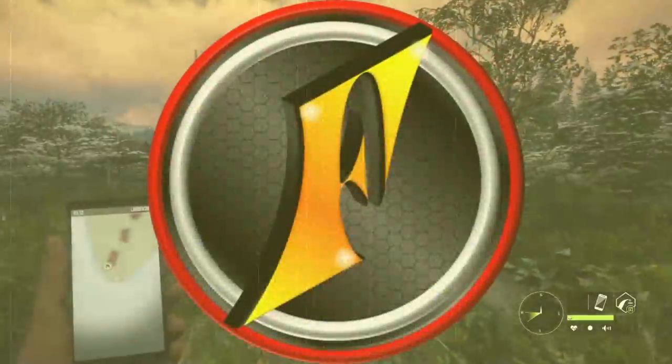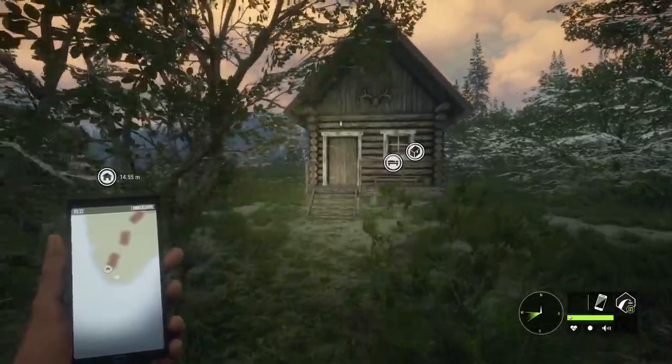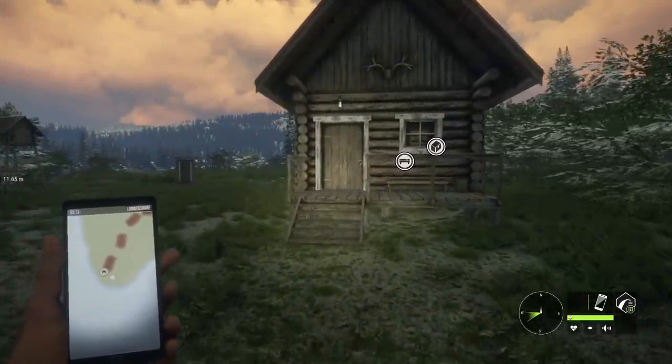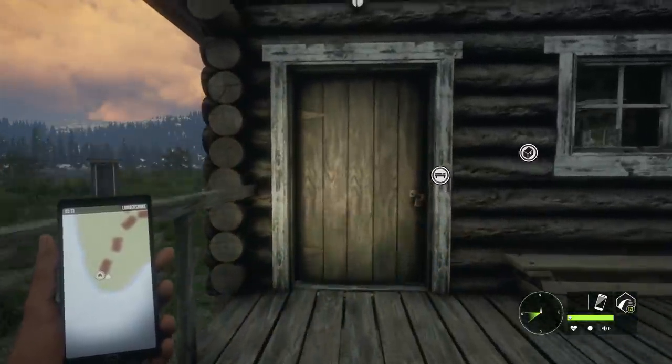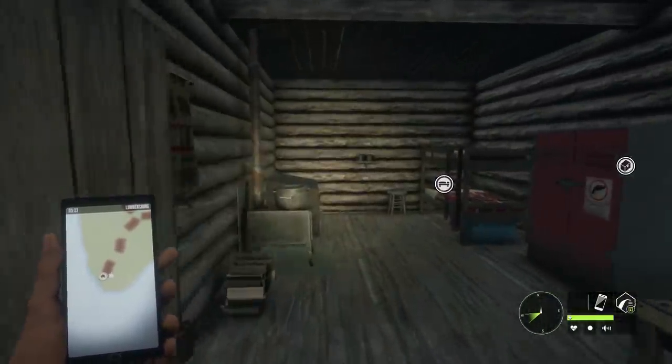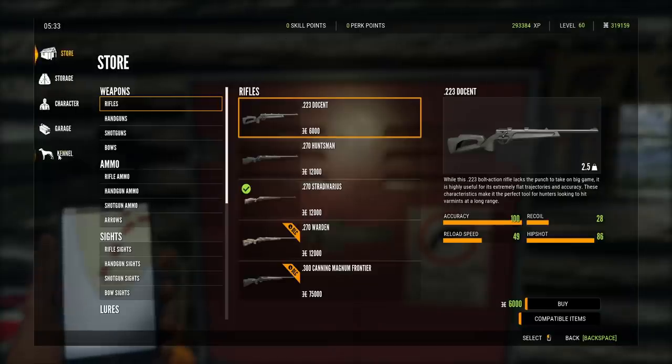Thanks to Expansive Worlds, we have an opportunity to take an early look at the Bloodhounds, which are going to be released on March 30th on all platforms. I know this is something that a ton of people have been excited about, myself included. We're going to head in here and get a Bloodhound straight away, and I want to show the whole process since that's a common question with new features.